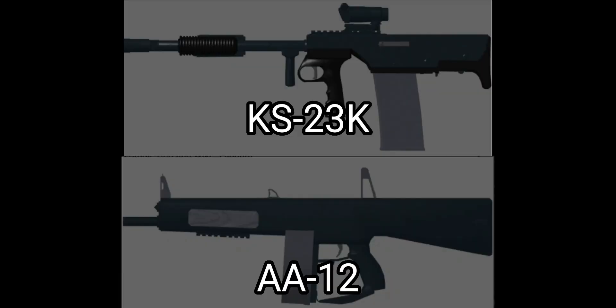I do like the Minigun, but I think the A12 and KS23K are the best at tier 9. The A12 has good fire rate and damage combined. The KS23K has bad fire rate, but its damage is much higher. It's your choice whether you feel more comfortable with the A12 or the KS23K.